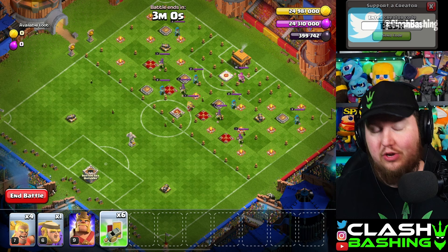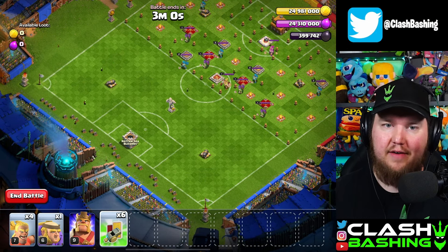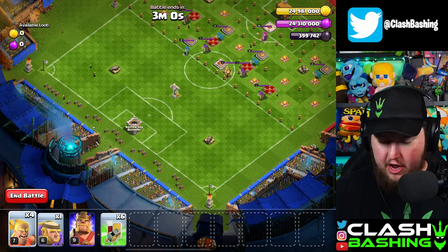This one's not too tricky but there is a little bit of technique to it. We have four barbarian kickers, one thrower giant, and then we have our king. Let's throw them in.